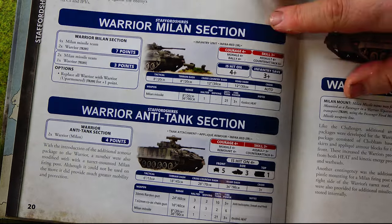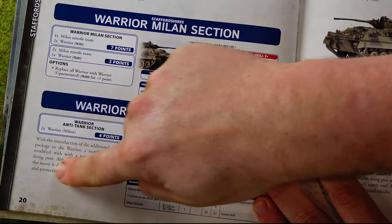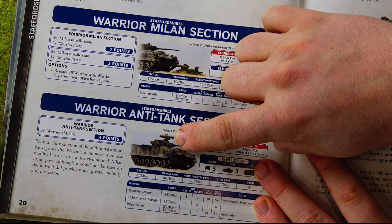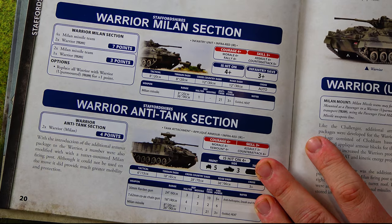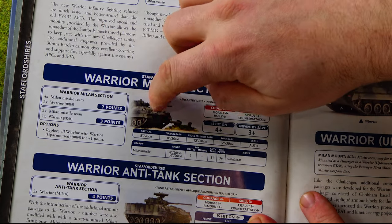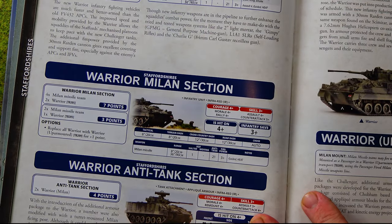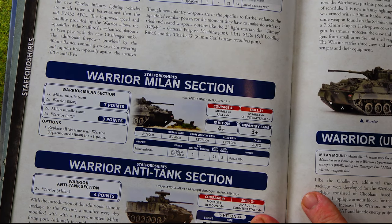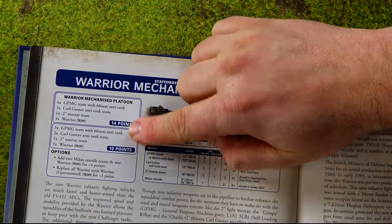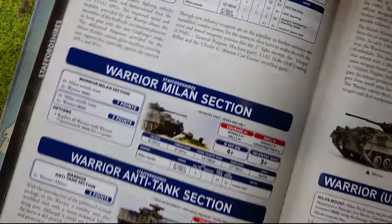From the same box you also get options for sections rather than platoons — Warriors with a specific role. The first is a dedicated Milan team, where the Milan launcher fits on top of the turret and the vehicle charges around firing anti-tank missiles. The second option has infantry dismounting from the Warrior with their Milan, firing, then jumping back in and moving on — essentially acting as mobile tank-hunting snipers. Milan teams can also be included within the Warrior Mechanized Platoon itself.